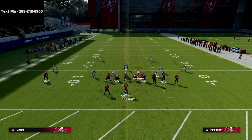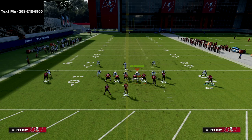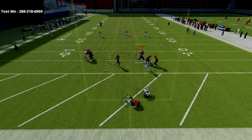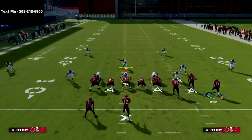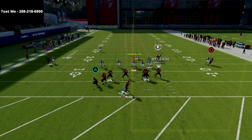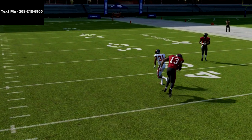Against Cover 2, same concept — nothing new. The post route is going to cut to the inside. Let me back these linemen off just so you can see the route clearly. You have really good protection, and all you're going to do is wait for him to get inside that safety, pass lead inside, and as you can see we're cooking Cover 2 right over the middle of the field.